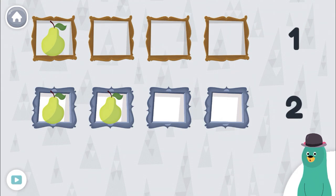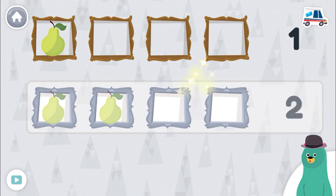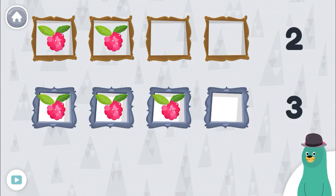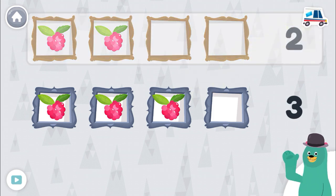Drag two fruit to the bottom squares. One. Great job! Which row has more fruit? You tapped the row with more. Which row has fewer fruit? You tapped the row with fewer.